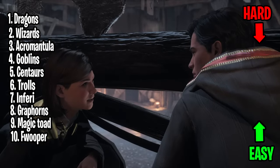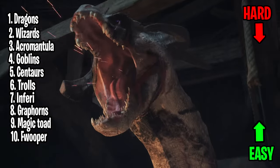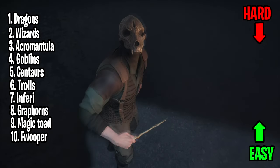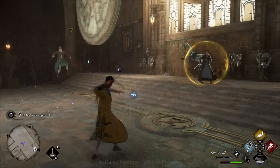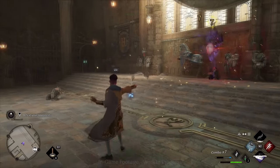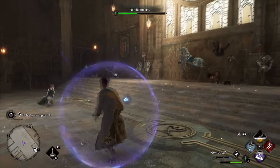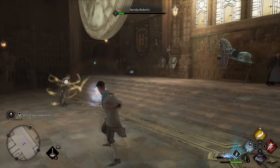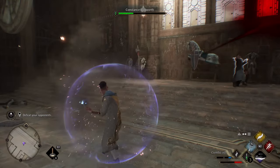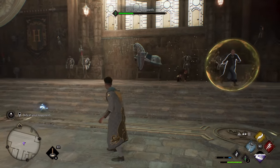At number one we have the Jagons. They breathe fire and can damage multiple targets at once, but it will take time for them to recharge their fire — so that is the time to attack. At number two we have the wizards, which are other students and villains who can use magic just like you. Against wizards, your best approach is to defend at the beginning of the fight and then release your main damage spells.